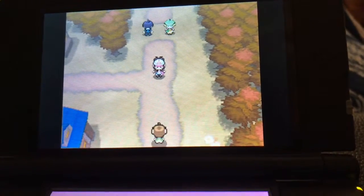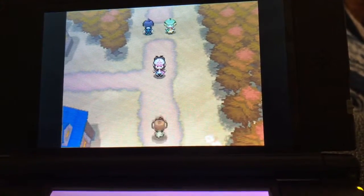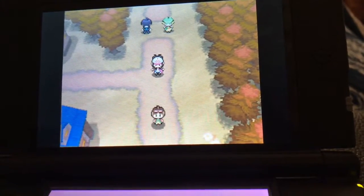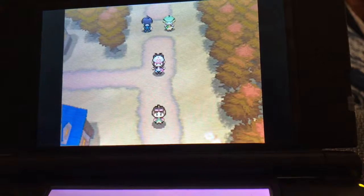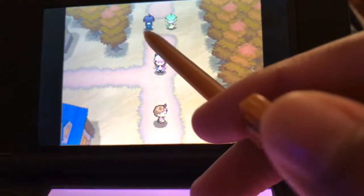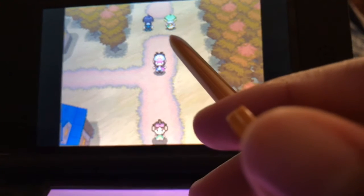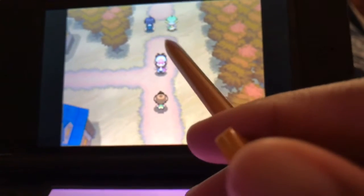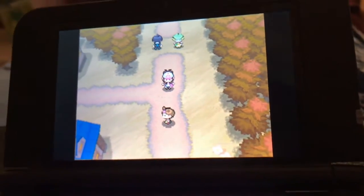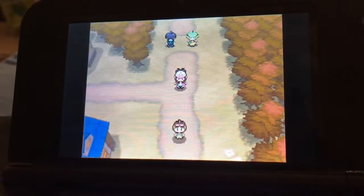I hope you guys enjoy this. So this is part one: starting your Pokemon journey. Basically you go to your house and you choose your starter. I chose Tepig. Cheren has Oshawott and his name is Cheren. She is having Snivy and her name is Bianca.